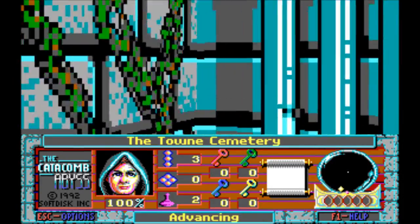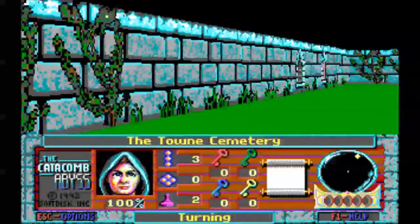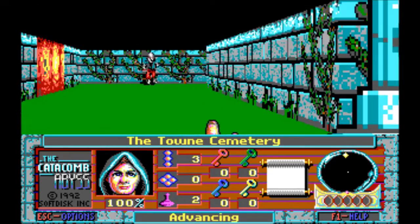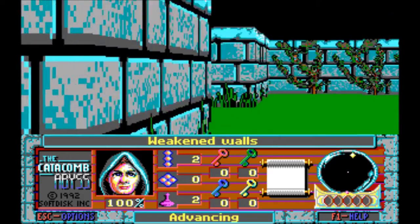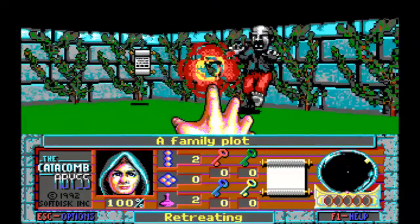Also, you can destroy items by shooting them — don't do this. In fact, destruction is the name of the game. We shoot walls, we shoot zombies. And that was the Zapper, one of the first items that you get.